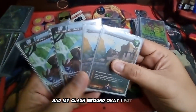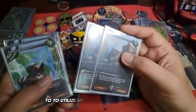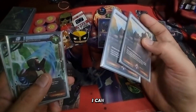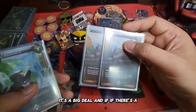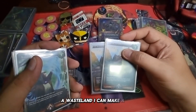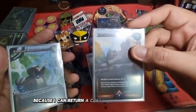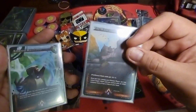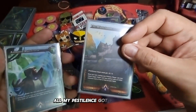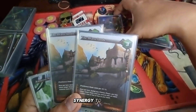For my clash ground, I put 2 Wasteland to utilize my clash cards, especially Pestilence. The minus 2 is a big deal, and if there's a Wasteland, I can make it minus 4 because I can return a clash card with 4 or less attack to my hand. And all my Harbingers get +0/+1. So this has very good synergy with my deck, and almost all of my clash cards are Harbingers.